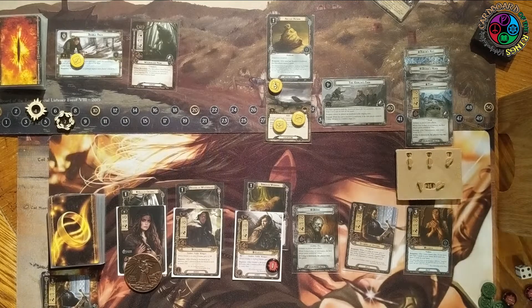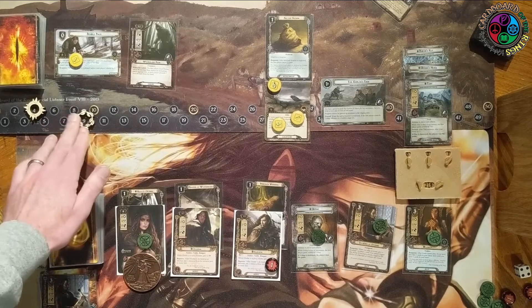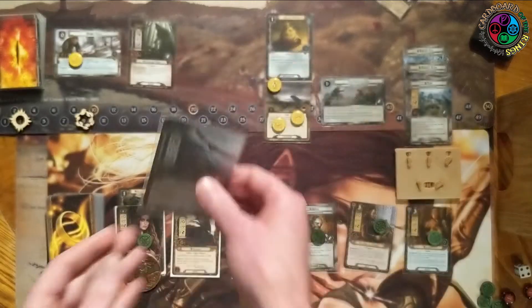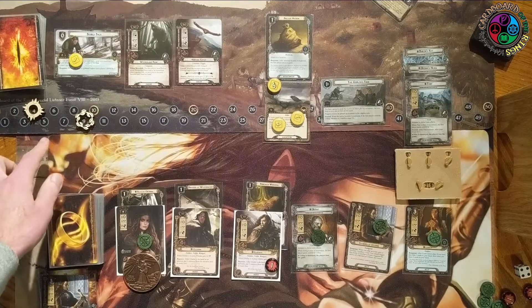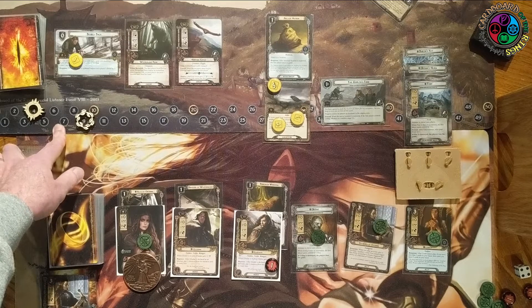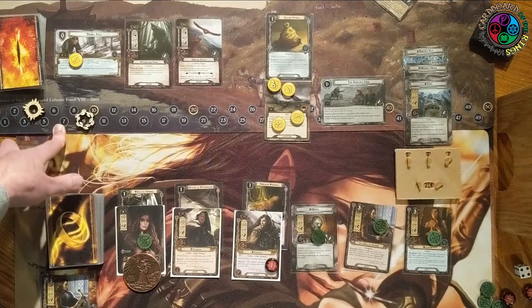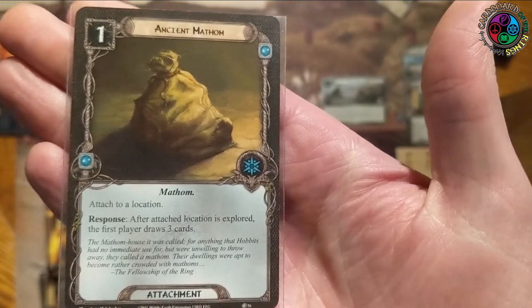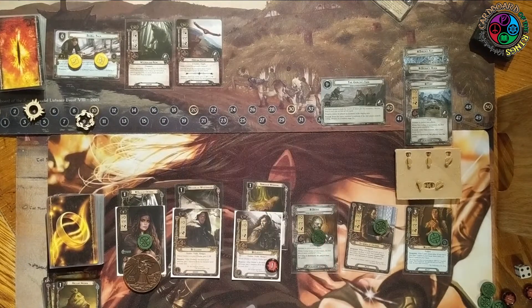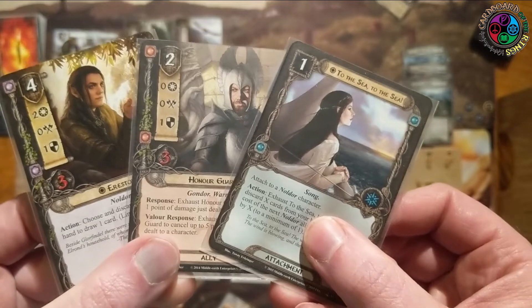Keys of Orthanc go on Arwen. The engine works like this: spend Arwen's resource to pull Elven Light from the discard pile, trigger the Steward of Orthanc to give it Doomed 1, draw two cards with Elven Light, and because the Doomed keyword triggered, Arwen gets that resource right back via the Keys. So it's two cards for Doomed 1 — really good. We quest and send nine against three, revealing a surging Hunting Eagle that doesn't hurt at all. We make enough progress. I play an ally so three go on the active location and two on the side quest — we still haven't cleared it.